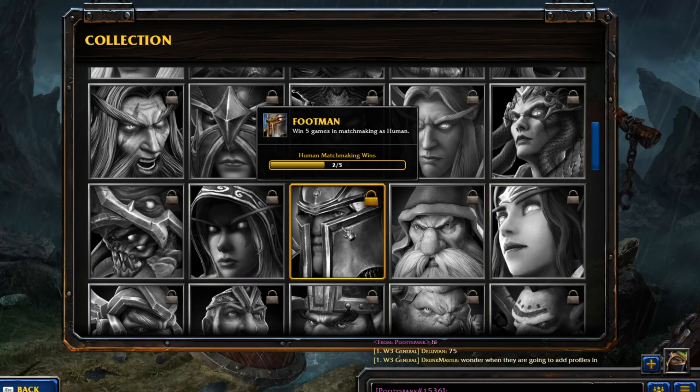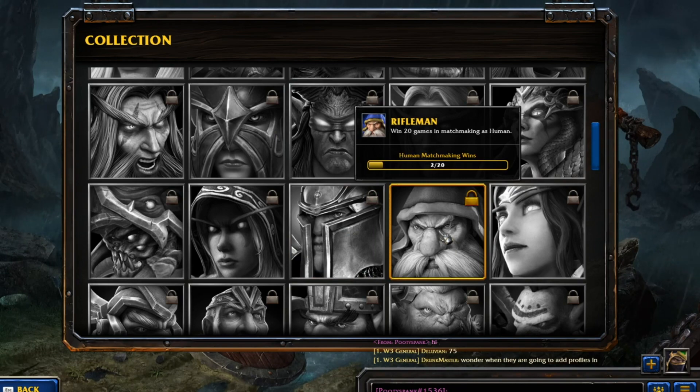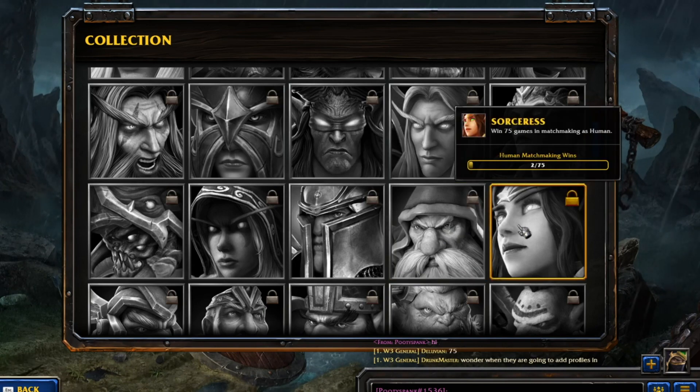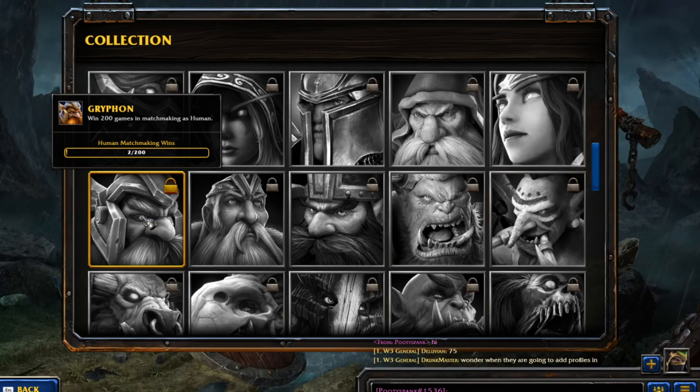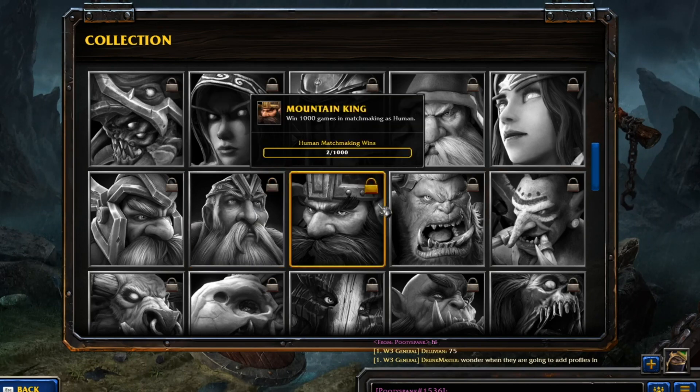Now, Matchmaking portraits: if you want to unlock the Footman portrait, you need to win 5 games in Matchmaking as Human - I got two, so I need about four more. If you want the Rifleman, you need 20 wins as Human. For the Sorceress, 75 wins as Human. Then 200 wins, 500 wins, and 1,000 wins to unlock Mountain King.